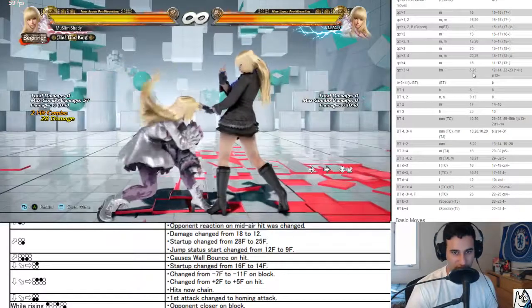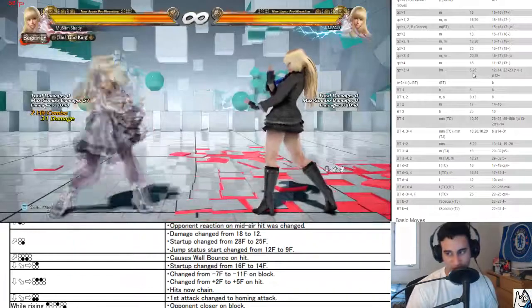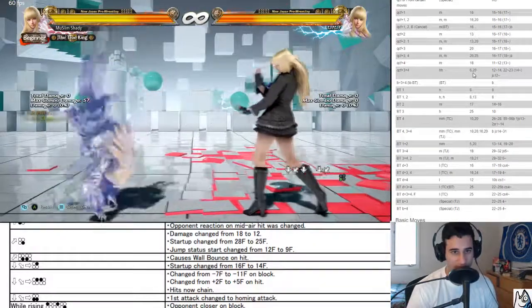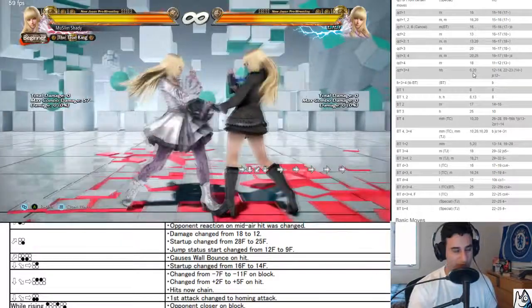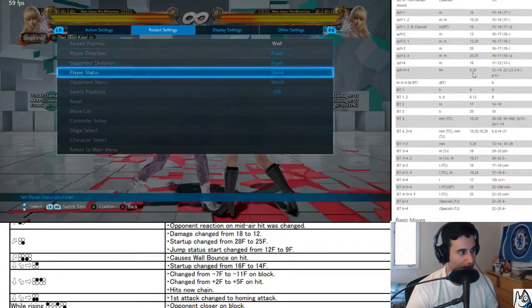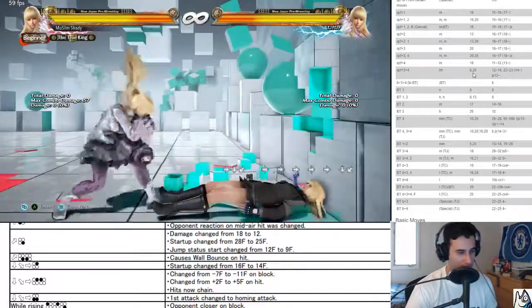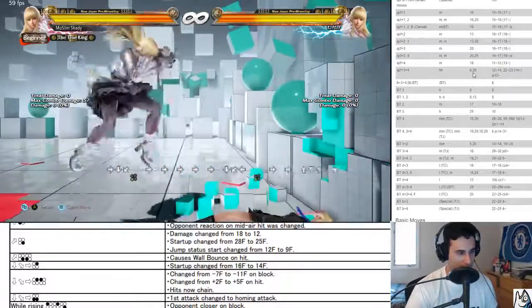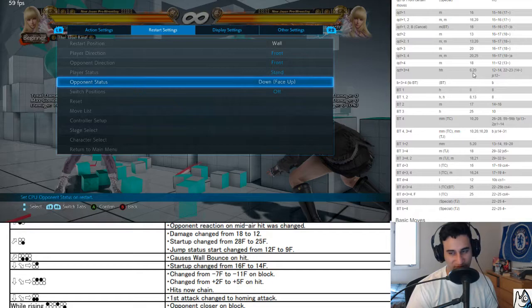While rising 1-1, 1-2-3, 1-2-4 — closer on block, universal change. While standing 3 — reaction when opponent is downed was changed. It now flips them face down. Cool, useful.